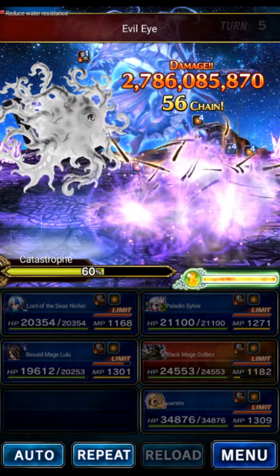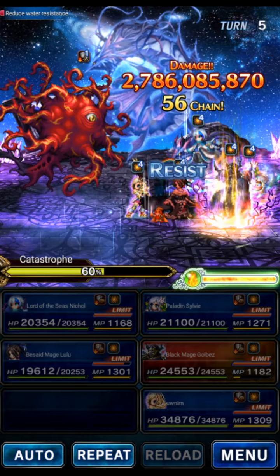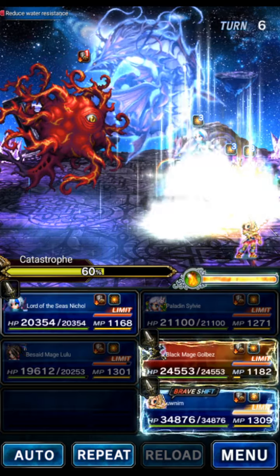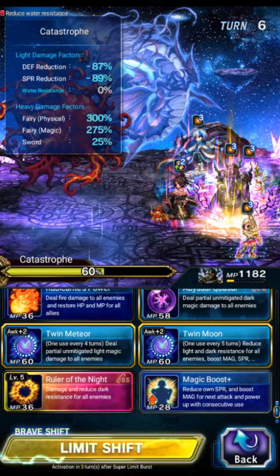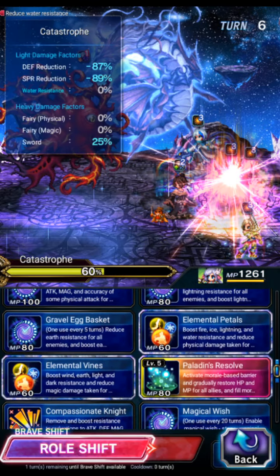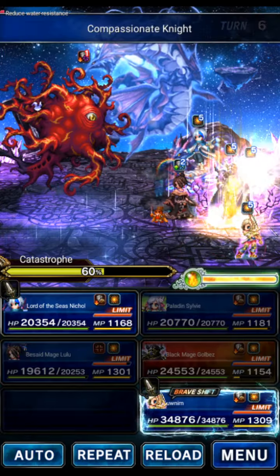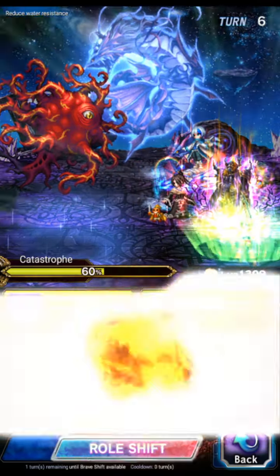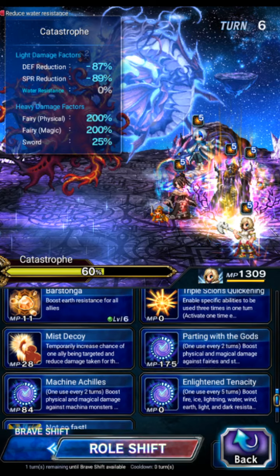The first few turns were setup, so we should be on track for a 15-turn clear with five units. There's some damage on your tank, but with 400 resist they take basically no damage — no need to heal. We'll focus Golbez to let him recover mana, have Sylvie go back to base form and use Compassionate. If you were using items you could burst more often with elixirs, but that would fail a mission.